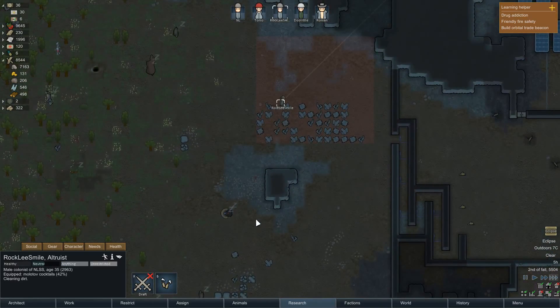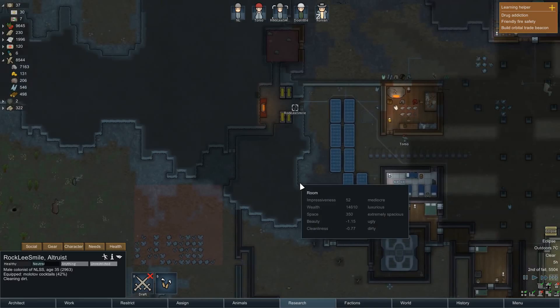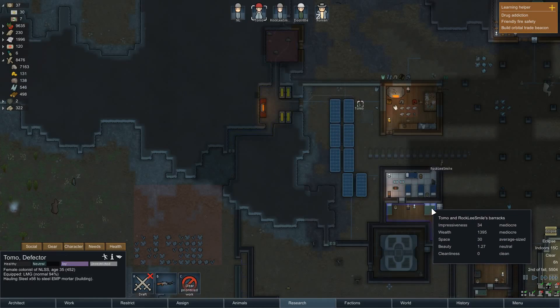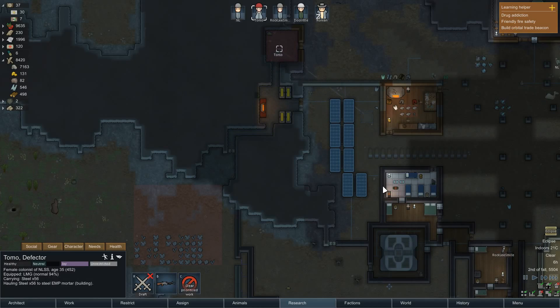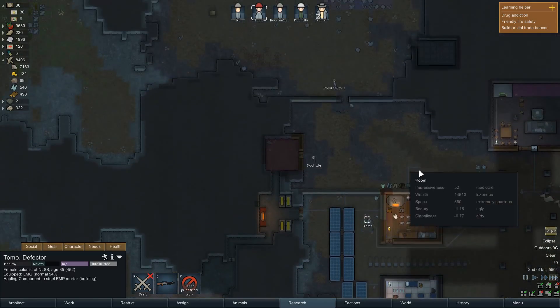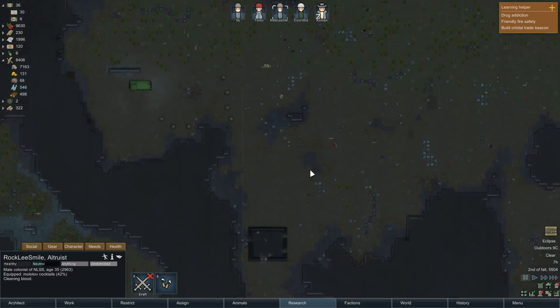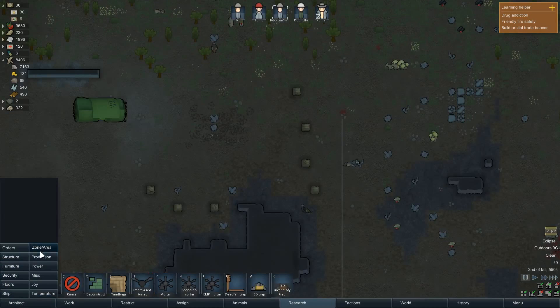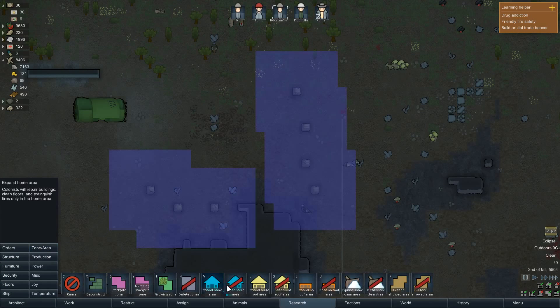This is a good time for a save — real save 131. This is a poison ship. How are we going to handle this? I think we should do it in a way that is different. I think we should finish this EMP mortar first. If we have enough steel to finish the EMP mortar, I would love that. Is Nick capable of using the EMP mortar? Because if he is, this makes up for the fact that he is... you do not need to clean that blood.